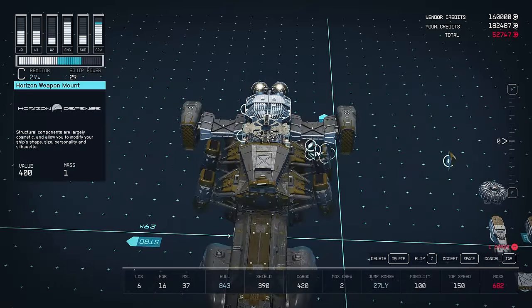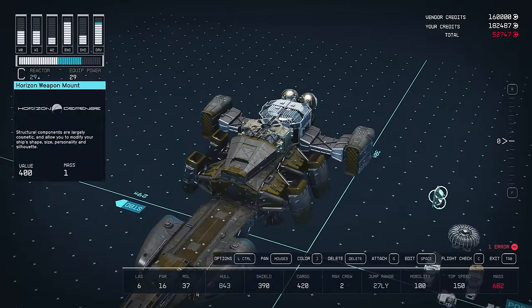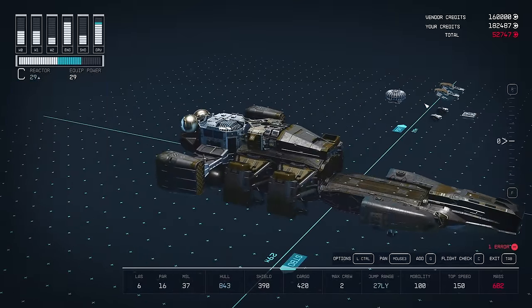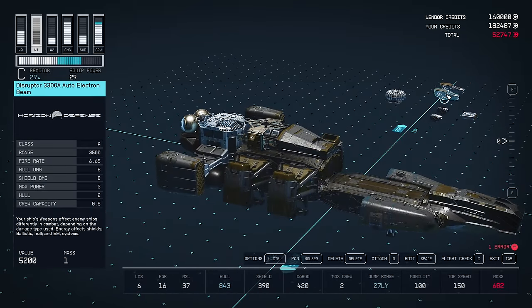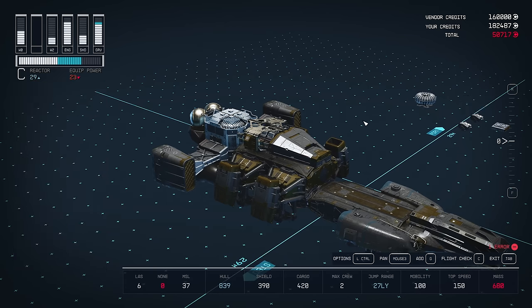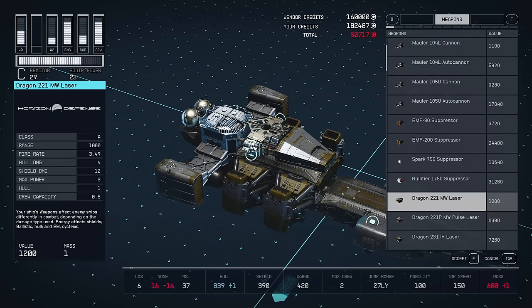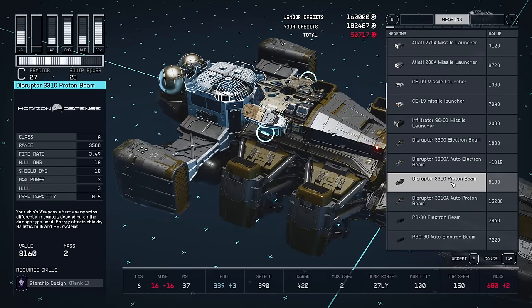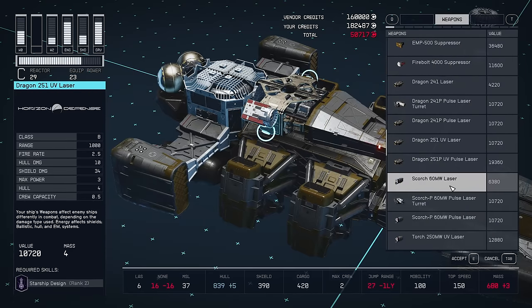We can move these weapon mounts back onto the sides of the grav drive, which is where they were originally. We've got auto electron beams on the sides of those, so we'll find a Class C or Class B electron beam of some kind and put some of those up there.